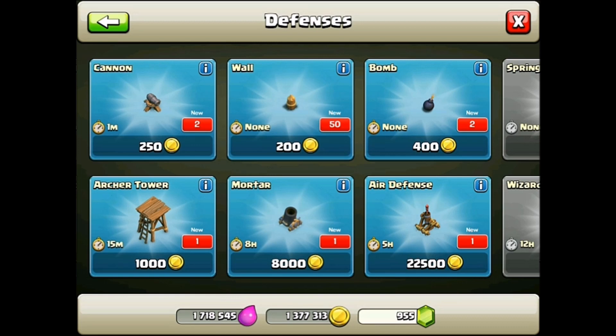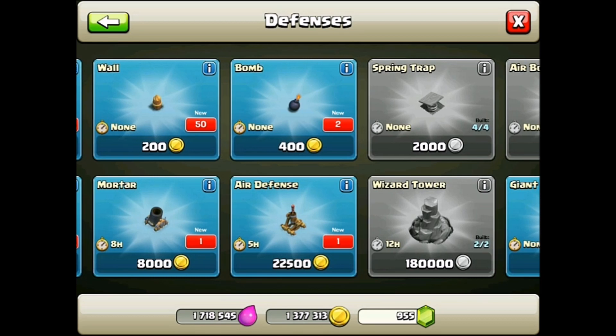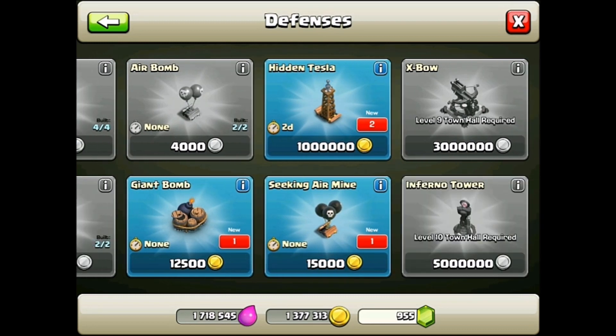All the new buildings we get — the walls are going to help shield those. But unfortunately we have to get them to level 7 in order to max out Town Hall 7. That's the highest level wall I have on my big account, but I haven't really been focusing on walls with that. We also got two new bombs, a new air defense, another giant bomb, an air-seeking mine, and two hidden Teslas. This is pretty awesome.